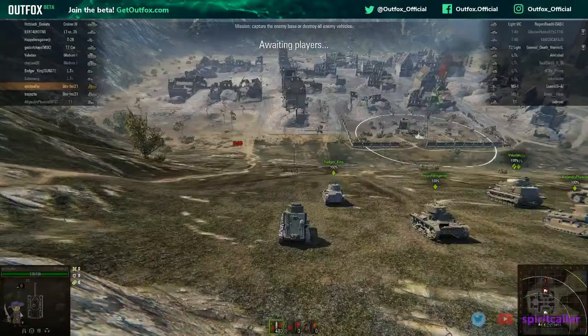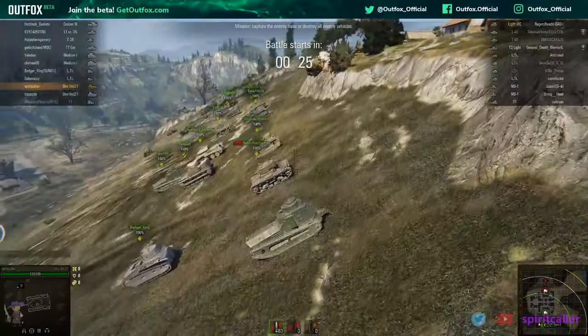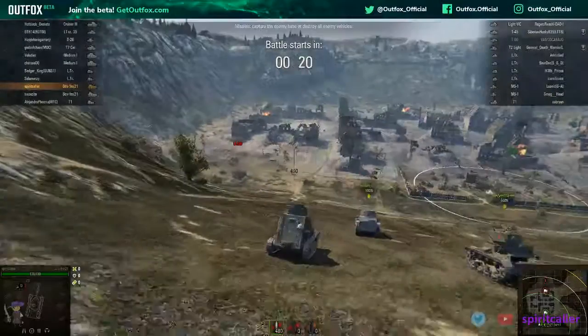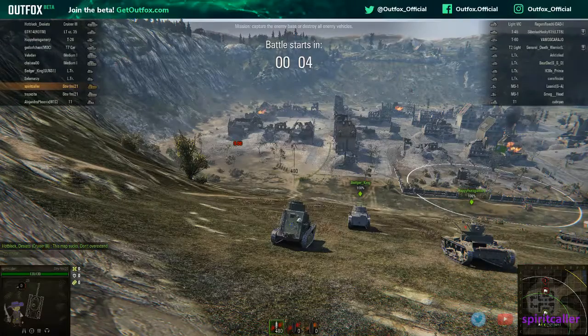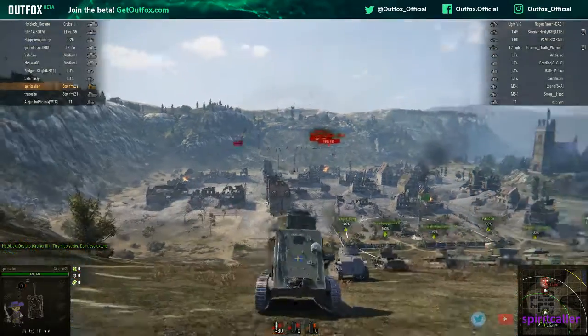All right, so this is all tier one and two tanks — most of them are kind of small and some look a little strange, sort of like mine. Mine is definitely a little strange looking. Light tanks usually are not very well armored and don't have great guns, but they are fast and maneuverable and have to use that to their advantage — which does not fall into my skill set, but it'll be fun. One guy says this map sucks, don't overextend — fair enough.